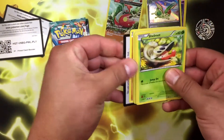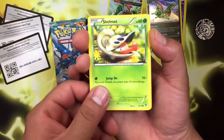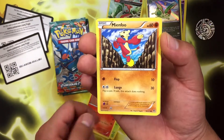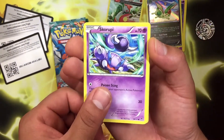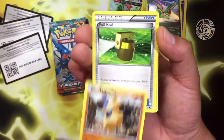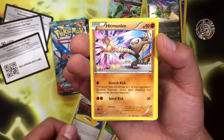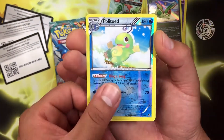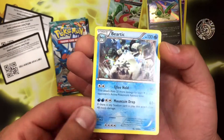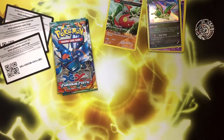We are gonna get something epic, I feel it. We're gonna go three and two and here we go. We got a Shelmet, a Magmar, a Mayanfo, a Skorupi, a Makuhita, a Full Heal Training Center, a Hitmolee, a Reverse Polytoad, and the final card is going to be a regular rare Bear Tick. So nothing fancy out of that one.